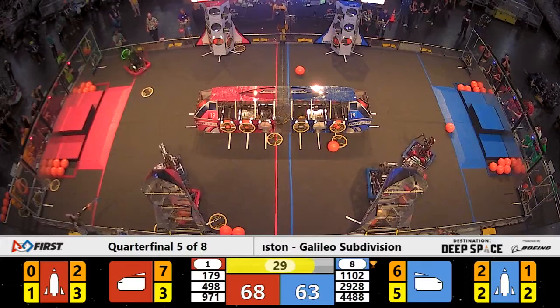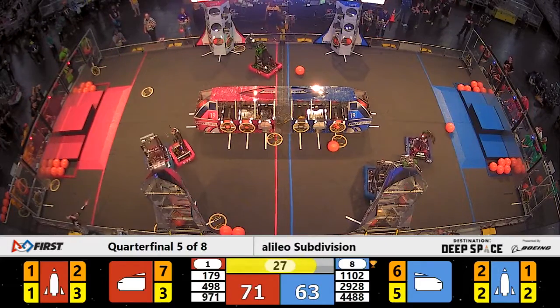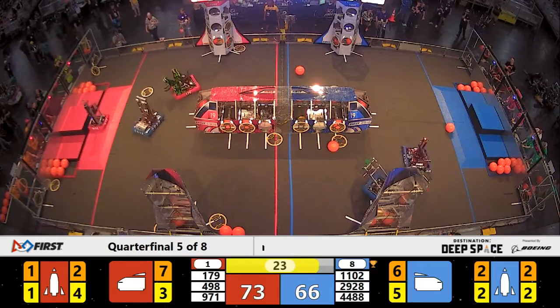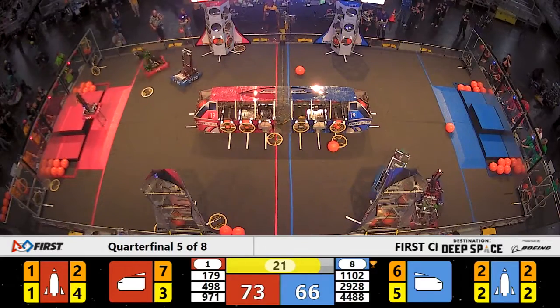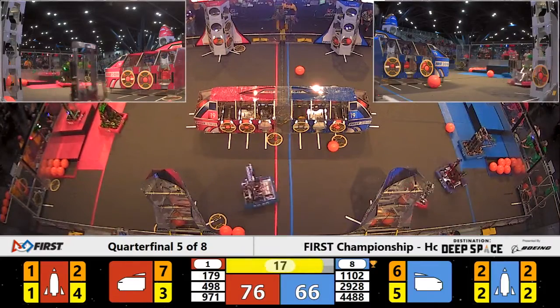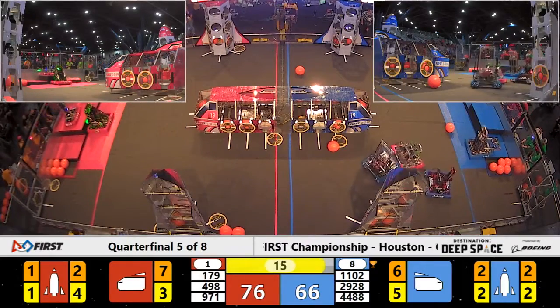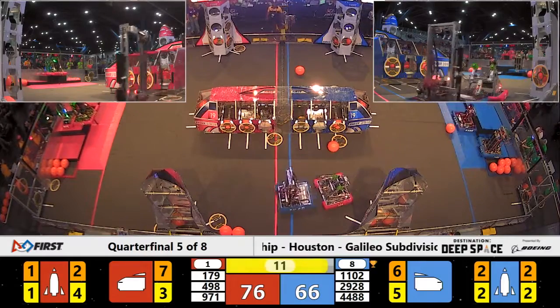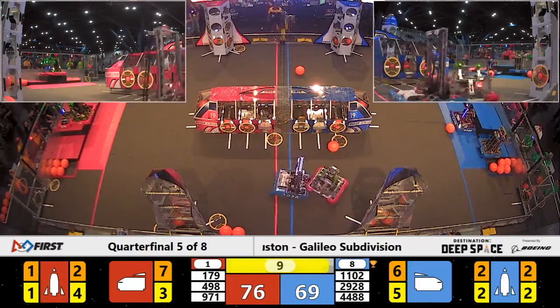They're now boosted into the lead — a 5-point lead for your Red Alliance, and it's growing as we approach the last few seconds of the match. Team 971, the Spartan Robotics, make a climb for the Red Alliance. One of their alliance partners joining them. Blue Alliance with a little over 10 seconds left to go has two of their Blue Alliance robots onto the platform.